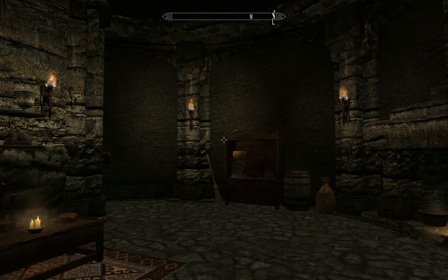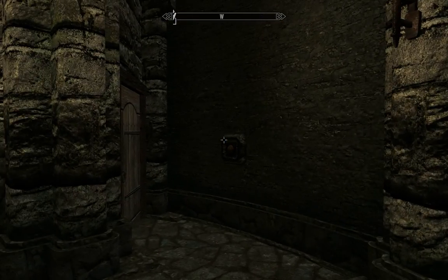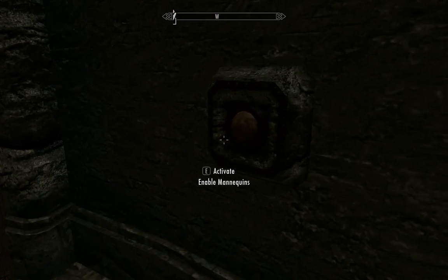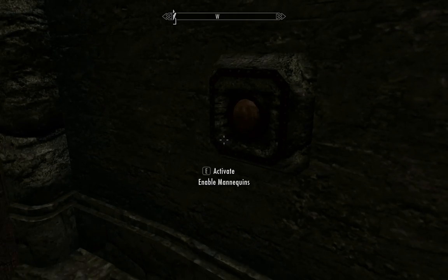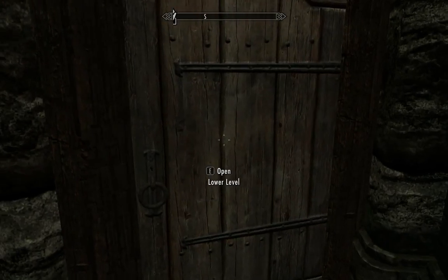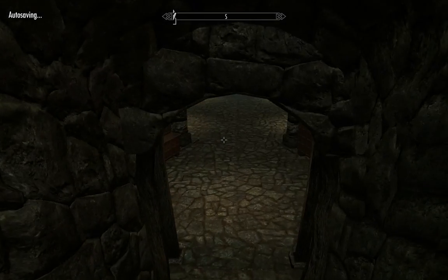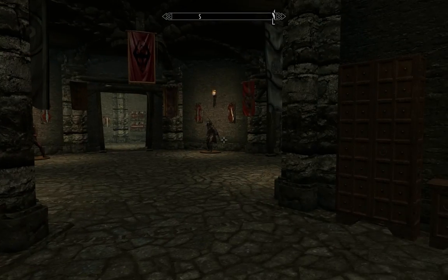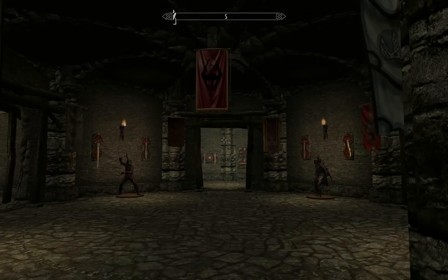I made this as interactive and dynamic as possible, in that as you complete certain quests, certain things are added to this display room. There's a switch right here — the display room has mannequins and a ton of sword, shield, and axe display plaques on the walls. Because not everyone uses vanilla mannequins and there are mods that let you place your own, I added this switch to enable the mannequins for compatibility. I've already got the display room pretty much filled up for the purposes of this video.